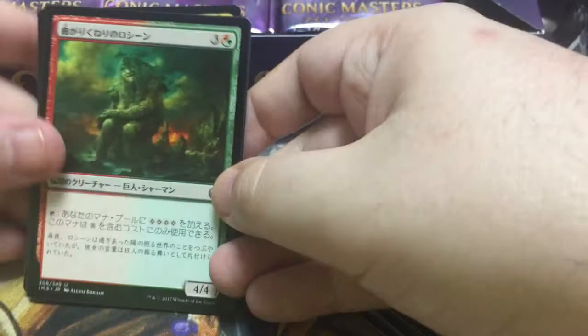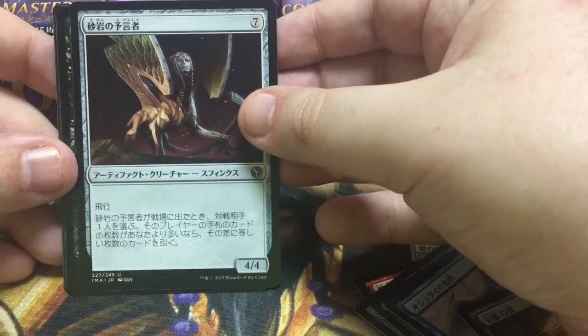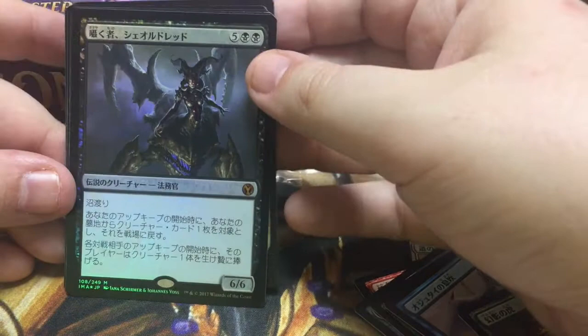Okay, nothing too exciting so far. So let me put these commons to the side. We got Rashmi Wanderer — Meanderer perhaps. What's this? Oh, this is the thing that lets you draw back up to seven. I think it's a 4/4 flying sphinx from Commander if I recall. And this is the witch involving the newt and the other things. And Glimpse the Unthinkable. Okay, so mill — casual people love it.